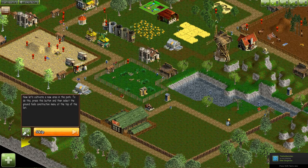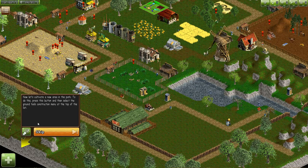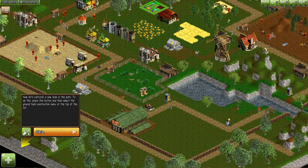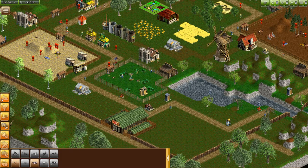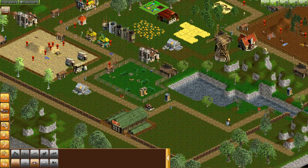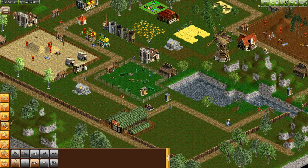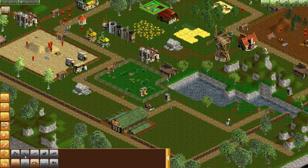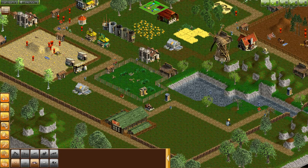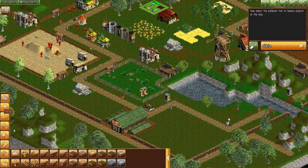All right, let's cultivate a new area in the park. Press this button and then select the ground tools construction menu at the top of the list. Ground tools — ground and paths, plants, fences, all kinds of stuff here. Oh — chicken, piggies, cows, sheeps, dogs, goats, rooster. I take it it's this one.